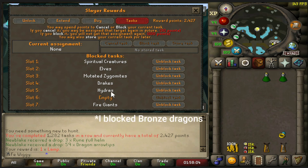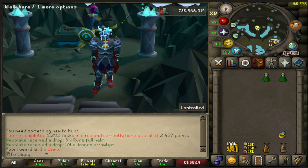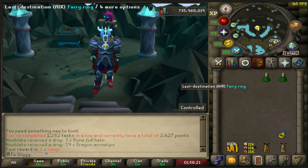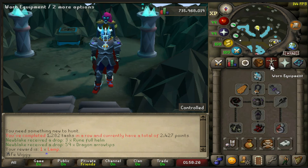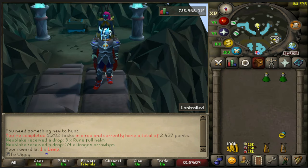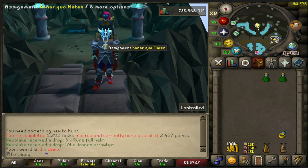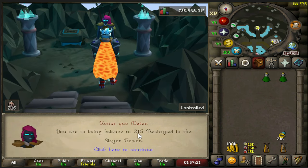I'm not going to do hydras because I have already green logged the boss. Gear and inventory will change during the video - it really depends on what kind of task I get, but I'm mostly going to use this melee gear. With that being said, let's get started with the video. What's gonna be my first task?